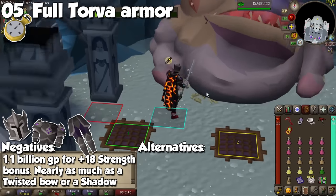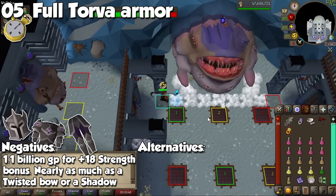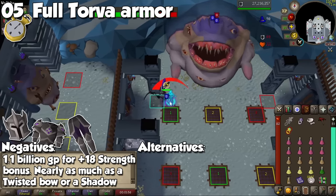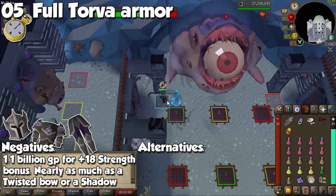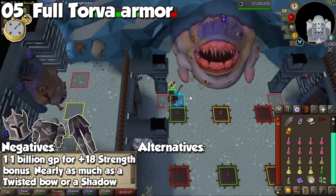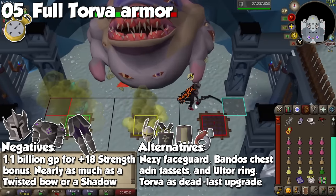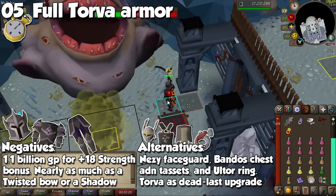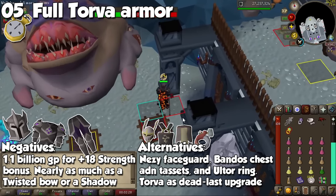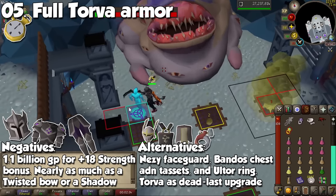Speaking of best-in-slot, the next set of items is Torva Armor. Full Torva costs 1.1 billion GP as of the time of making this video. These three items should be your absolute last upgrade in terms of combat — and I'm not only talking about the melee style, but the entire road to max gear for all three combat styles, including special attack weapons. This means you should get things like a Twisted Bow, Masori, Tumeken's Shadow, Ancestral, Saturated Heart, and niche weapons before Torva. Full Torva Armor grants a total of 18 strength bonus for the helmet, chest, and leg slot, compared to 12 strength bonus from Justiciar, Bandos Chestplate, and Tassets. The Ultor Ring provides a plus 12 strength bonus alone at 136 million GP, making it a much smarter choice before you drop money on full Torva.